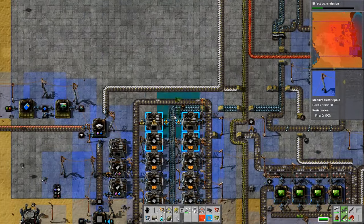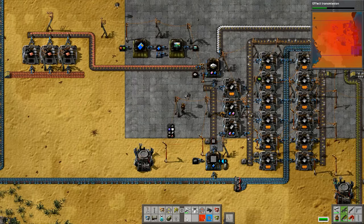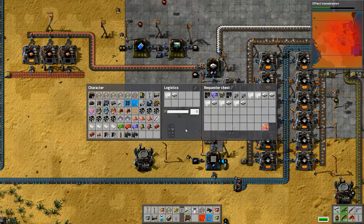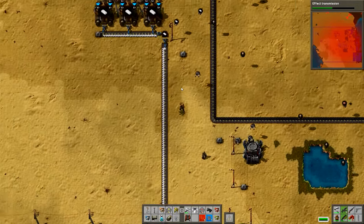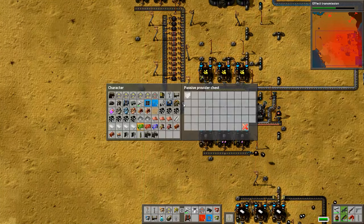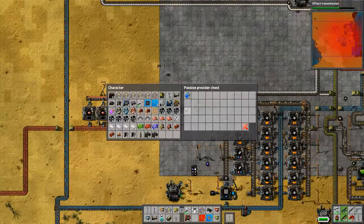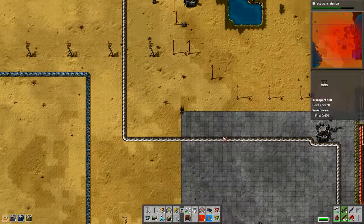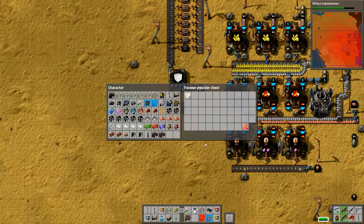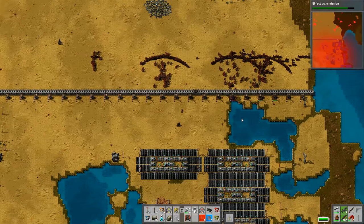So we're going to need some assistance with that. The productivity modules into the rocket silo are going to help that a huge amount - drastically reduce the number that we need - and then just boosting the speed of everything as well. I'm siphoning off a bit of excess steel and also increasing the speed and efficiency that the rocket fuel gets produced, and I'm removing the production limit on them - I originally had it set to 50 but I'm going to remove that so we can fill that chest right up. A faster factory with more modules is going to give us a decent amount of rocket fuel.